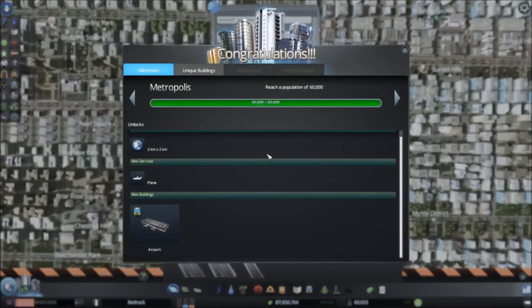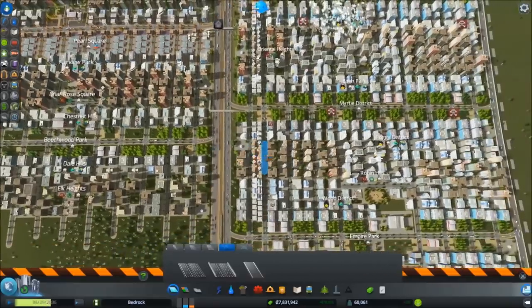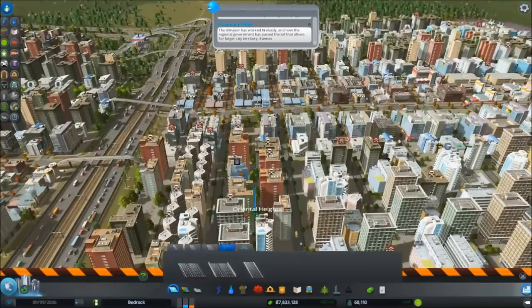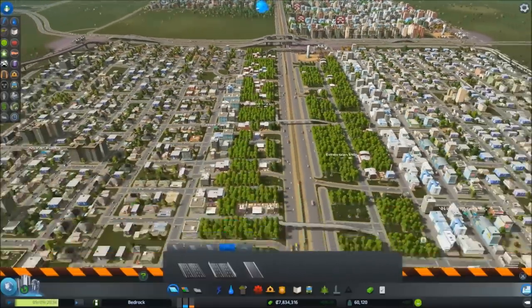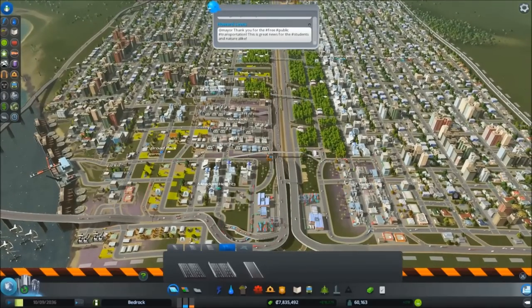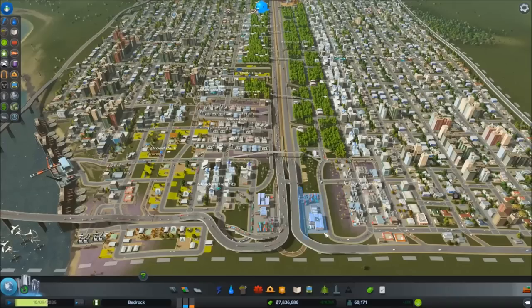And congratulations — Metropolis! That unlocks the airport, planes, and I can buy even a new area. I obviously have a lot of problems to sort out that will take a while. But I might as well stop this video here and play around until I can figure out what to do next. Thank you all for watching and please stay tuned for more videos.